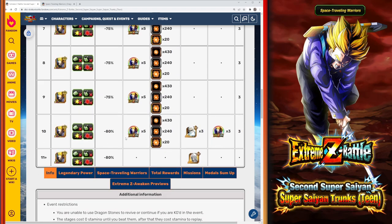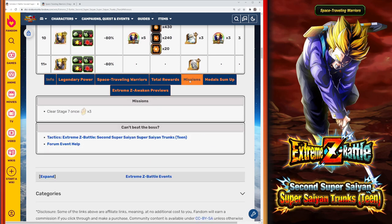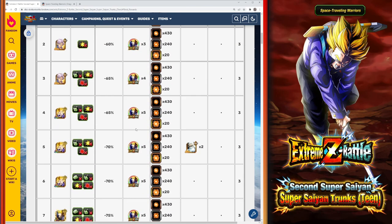We've got 10 stages here to get all of our Awakening Medals, some Grand Kais, and some Dragonstones. There's a mission for beating Stage 7 where we get 3 extra Dragonstones, so altogether we can get 33 Dragonstones, 5 Grand Kais, all of our Awakening Medals, and some Hidden Potential Orbs — pretty good stuff.